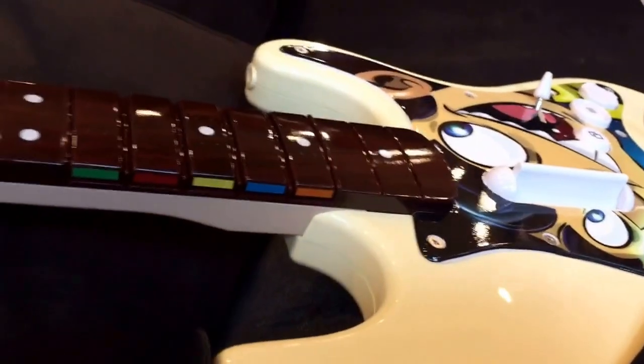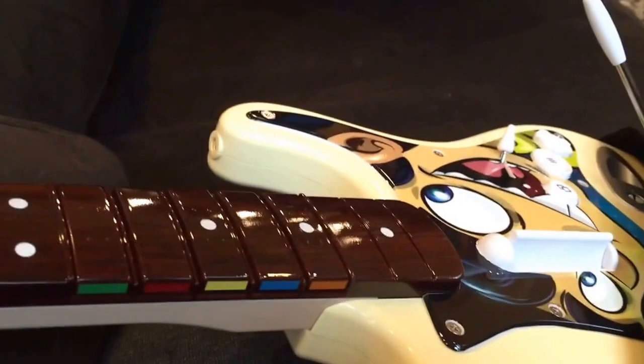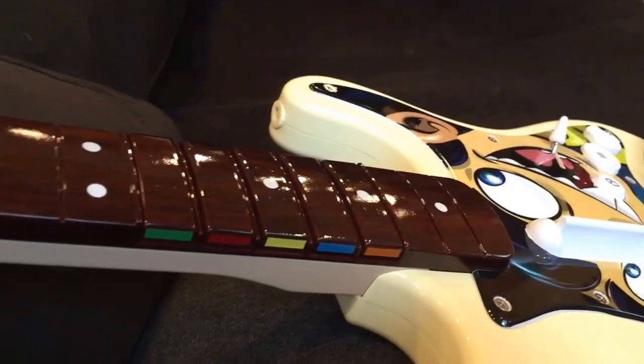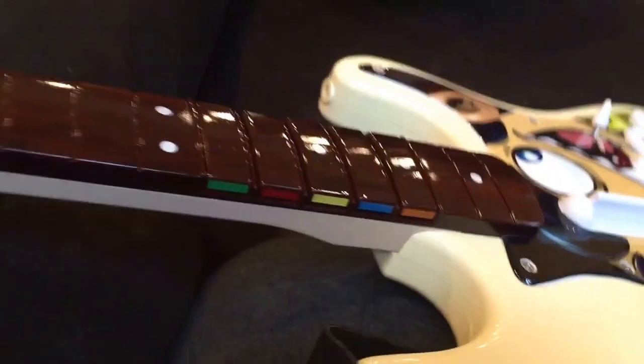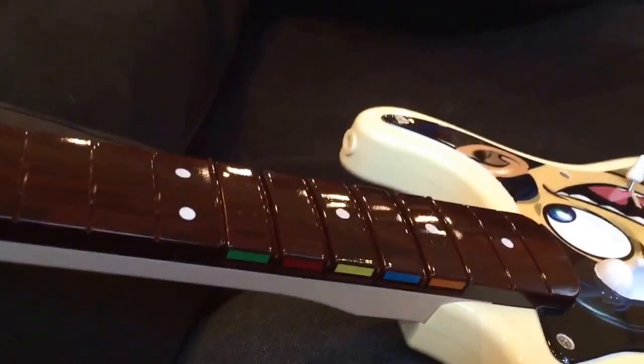This is the PAX East exclusive guitar. As far as I know it's the only exclusive — they said they might do one for PAX Prime and others, but I don't think they did. The headstock comes off if you press the buttons, but I'm just going to keep it on. Thanks for watching — click like and subscribe if you want to see more on Rock Band 4, Guitar Hero Live, and upcoming games including the Halo 5 limited collector's edition and console. Thanks, bye!